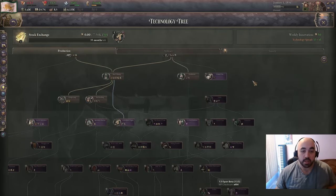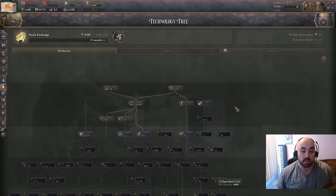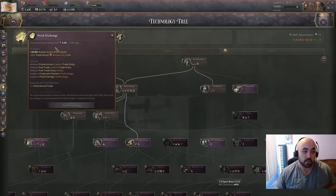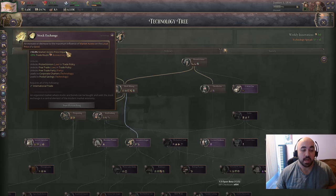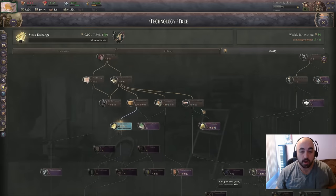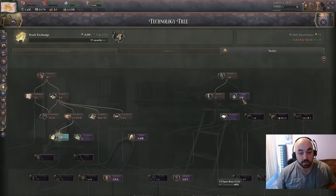We start off relatively backward. What we're going to do is first research stock exchange for the market access price impact. This also makes it possible to roll market liberals, but we're going to force one anyway. Unfortunately, we don't have academia either. If stock exchange starts natural spreading to us when we unpause, we'll just switch to atmospheric engine.